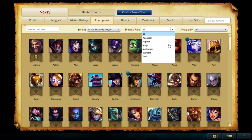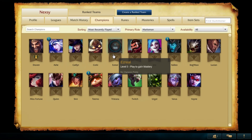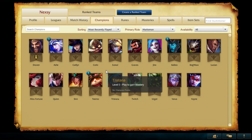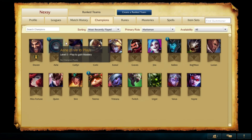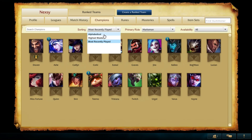You can also see the recently played, which is really cool if you put it in context of, say, Marksman. So you select Marksman and most recently played, and you can see your last five champions you've been playing — say Draven, Jinx, Lucian, Corki, Graves, whatever. And you can say, oh yeah, I wasn't playing a lot of Varus or Quinn — I should try to play them a little more often. It's really cool for a player, and I think this system could be even cooler, but it's already a step up on what we currently have on live.